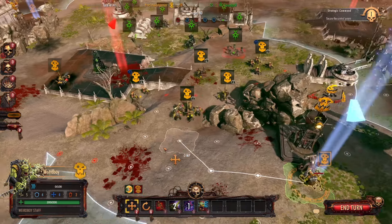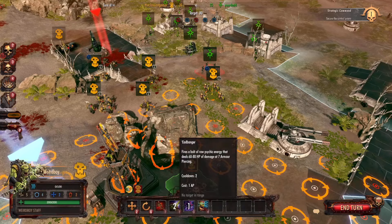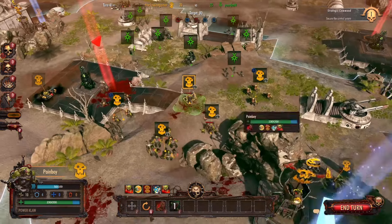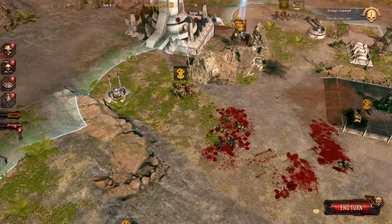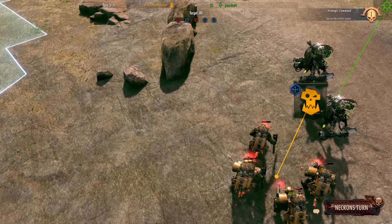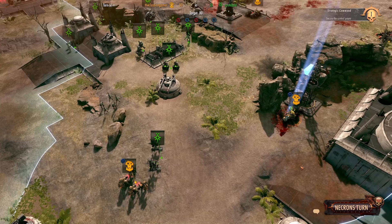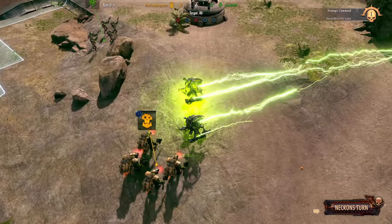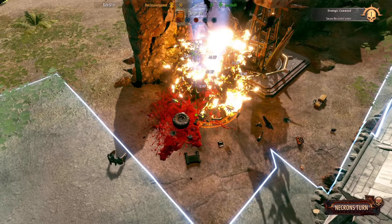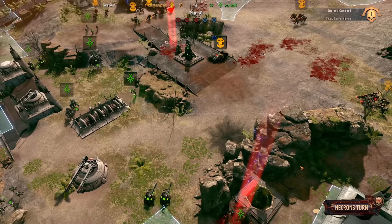I think you can make a pretty strong argument that maybe the Mech Boy would be a really good hero against the Necrons, because his little shield reduces damage dealt to all surrounding units by 10% and 20% for him. But what I tend to find is that between the Death Marks and Locust Heavy Destroyers, most enemy players are just able to snipe him down. That was a good use of Dimensional Gate there — I honestly didn't even think about him using Dimensional Gate.